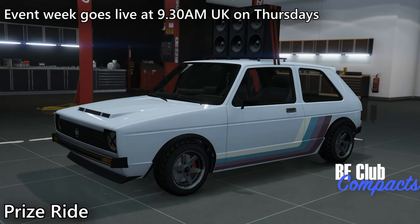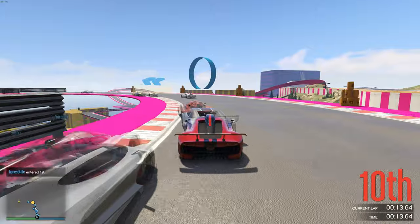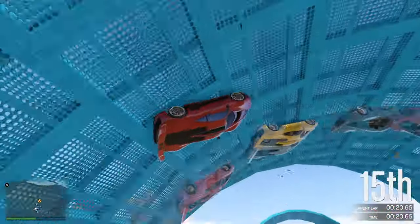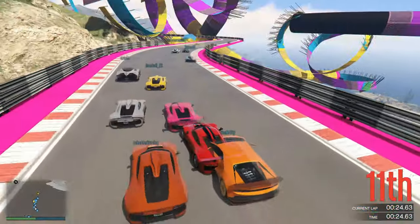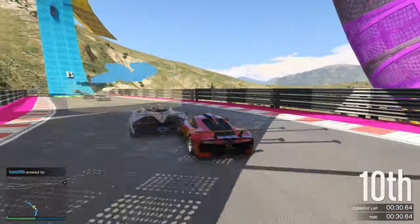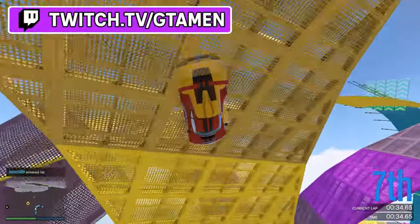Seven new races will be added to the game in the form of Known Unknown and also Unknown Unknown races. In Known Unknown races, you switch between different vehicles at various checkpoints, cycling randomly through a predetermined list until each available vehicle has been utilized. In Unknown Unknown races, these vehicle switches are more unexpected, challenging players to adjust on the fly to a randomly selected ride drawn from a larger pool of available vehicles.